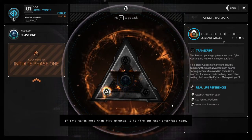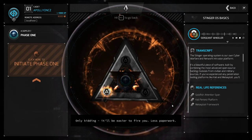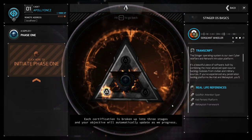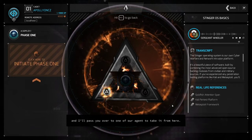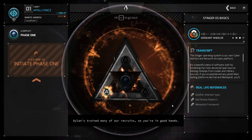If this takes more than five minutes, I'll fire our user interface team. Only kidding — it'll be easier to fire you. Less paperwork. Each certification is broken up into three stages, and your objective will automatically update as we progress. Click Initiate Phase 1 on your left panel, and I'll pass you over to one of our agents. Dylan's trained many of our recruits, so you're in good hands.